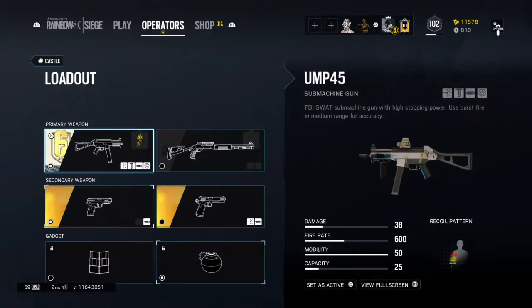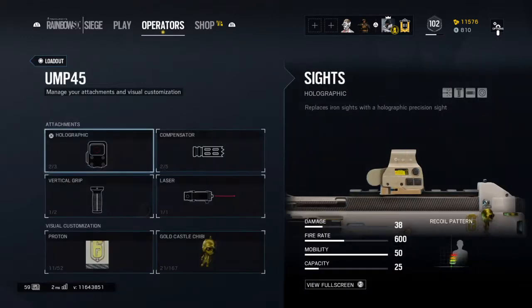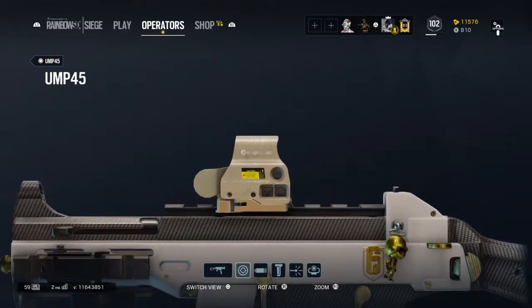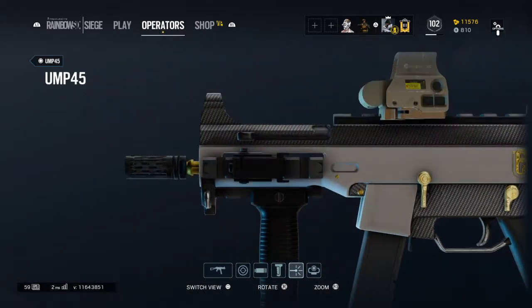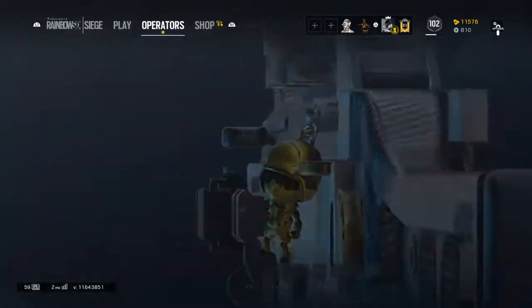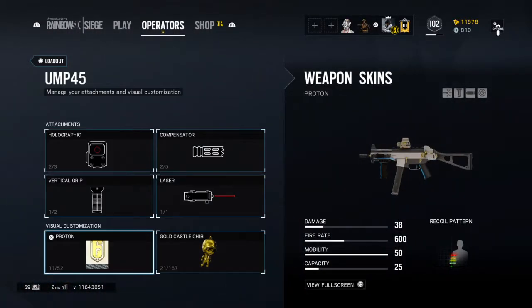Castle's got a football helmet, it's really cool. He comes with a Proton camo and the gold Castle chibi that actually looks pretty cool — his mustache is kind of funny looking.